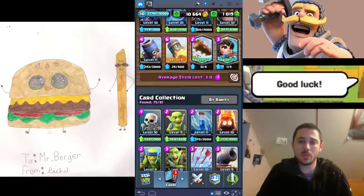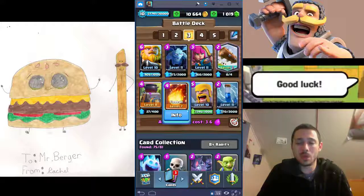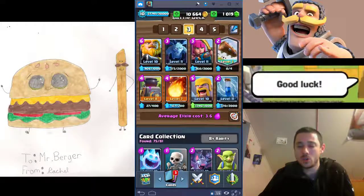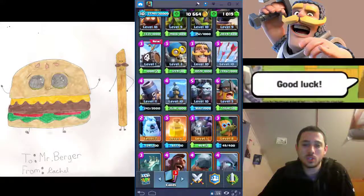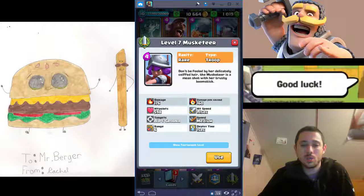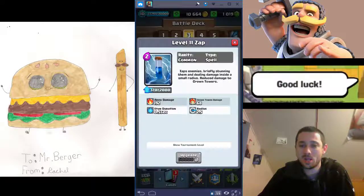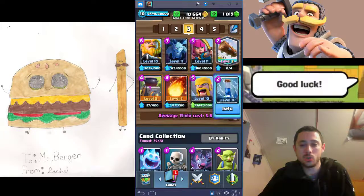Here's how fireball and zap combo works: they play their Musketeer at the back, it walks up to their Princess Tower. You Fireball it — at tournament level standard, Fireball does 572 damage but the Musketeer has 598 health, so she doesn't quite die. But if you Zap at the same time or right after, that'll finish the job. Now if they did Three Musketeers all in one lane, you Fireball and Zap that — you just killed all three of their Musketeers for only six elixir, which they spent nine on. So you want one powerful spell and one light spell.